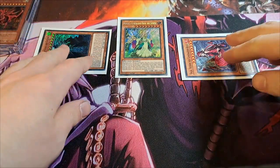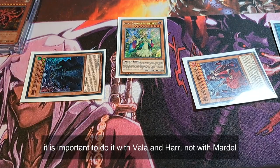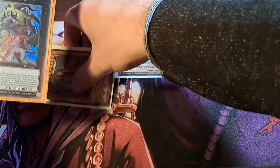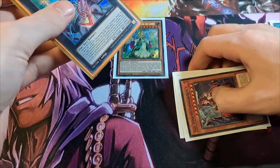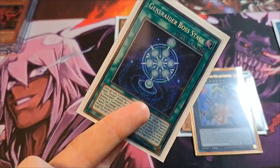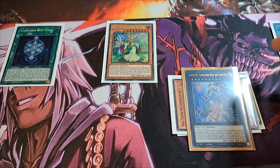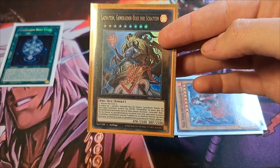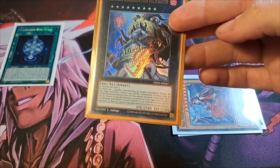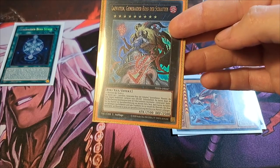We're going to Xyz summon with Valar and Haar into Levertain. Then from our hand we activate the Ginewetter Boss Stage. We activate Levertain's effect — we can tribute Levertain as a quick effect, and then special summon a non-Fairy Ginewetter Xyz monster from our extra deck and attach to it materials from either side of the field or graveyard.